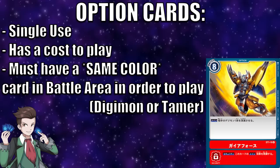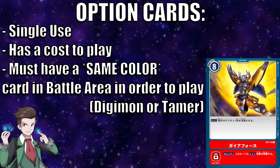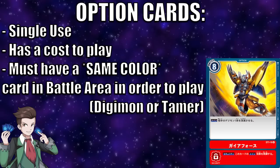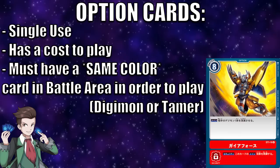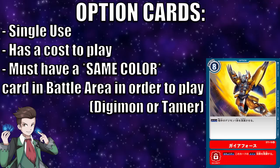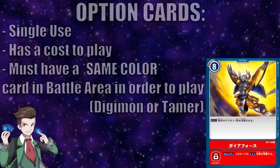Option cards are basically the spell/item cards of the Digimon TCG. They do not go in the battle area — they simply get played and then go to the trash, so they're one-time use. However, there's no limit to how many option cards you can play during your turn as long as you have the resources. One important limitation: to use an option card's main effect, you must have at least one card in play that is the same color as that option card. For example, I cannot use Gaia Force unless I have a red card in my battle area. This restriction does not apply to security skills, which option cards also have and which are unrestricted in how they can be used.